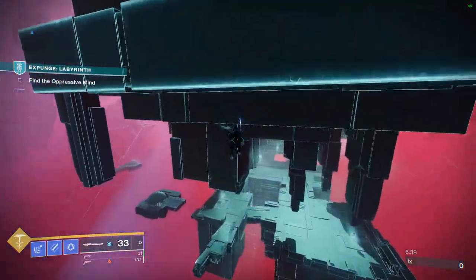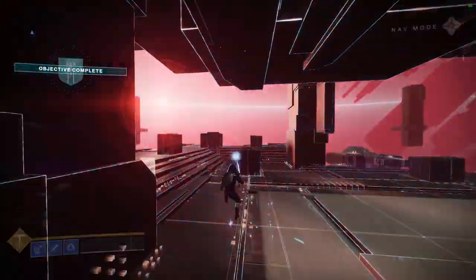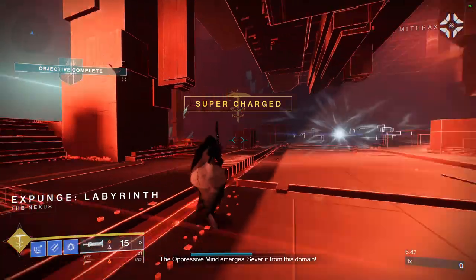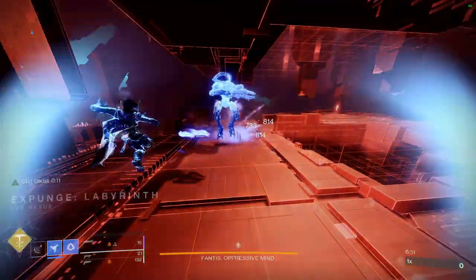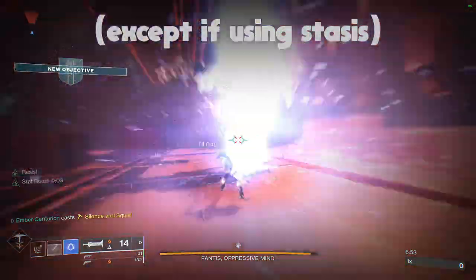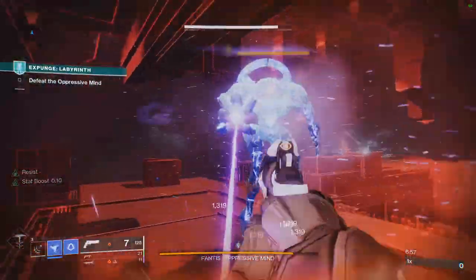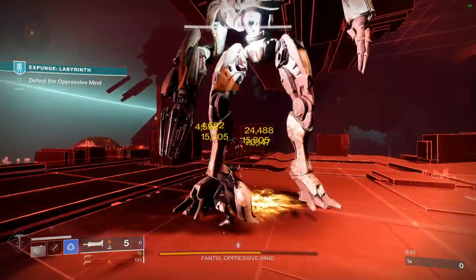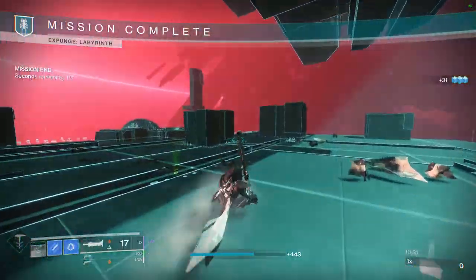The fastest strategy for the boss is to use a combination of Falling Guillotine or Lament, a grenade launcher with the artifact mod Breach and Clear, and a high damage super — that means Chaos Reach or Nova Bomb on Warlock, and Falling Star Thunder Crash on Titan. Hunters should be on Top Tree Void for the whole mission so you can use their tether instead of a grenade launcher. Damage the boss, kill the harpies, deposit the orbs, and kill the boss. Lament works amazingly as the boss is on the ground. After a bit of practice, this mission is definitely doable in under 10 minutes.